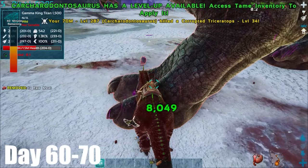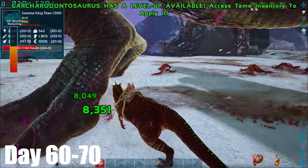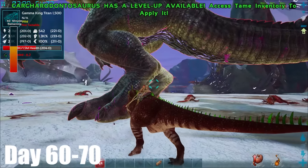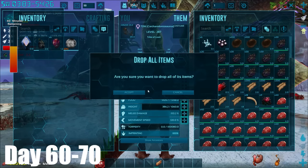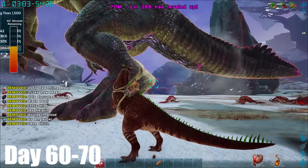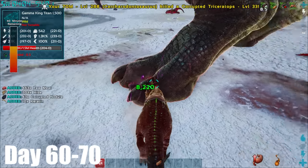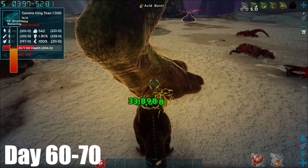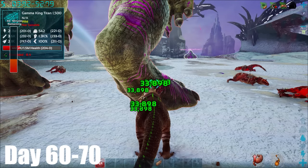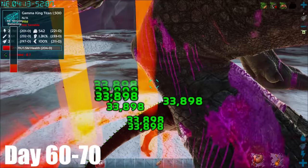King Titan — I cannot hit it. Right, there we go, I can hit it now. 33k — we're doing loads of damage right now. But that wouldn't last as I got stuck in his foot and died to a meteor. So I spawned back in and sent another small army in.